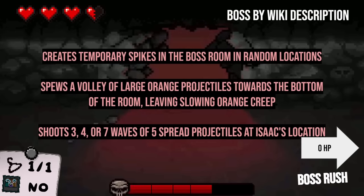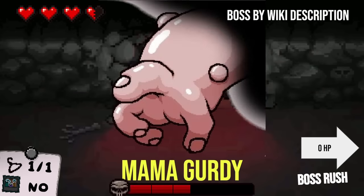Next one up here: creates temporary spikes in the boss room at random locations, fuses a volley of large orange projectiles towards the bottom of the room leaving slowing orange creep, shoots three, four, or seven waves of five spread projectiles at Isaac. I can describe the boss but I always forget the name. Is it Mama Gurdy? The one at the top of the screen. I guess Mama Gurdy — there's Gurdy, there's Gurglings, and then this is the Mama something. You are right — it's Mama Gurdy.